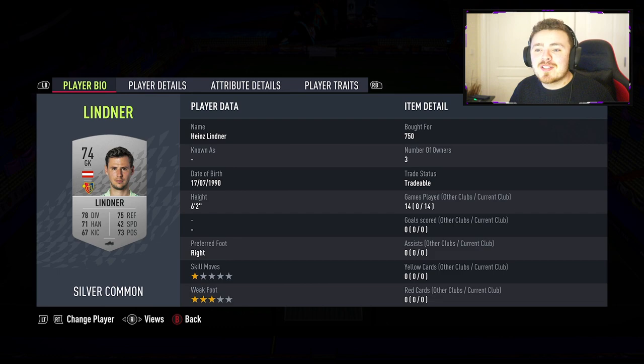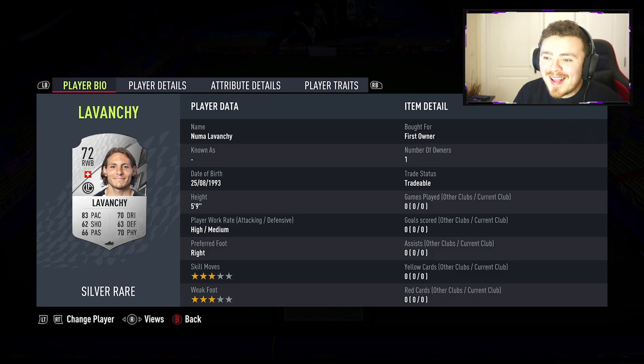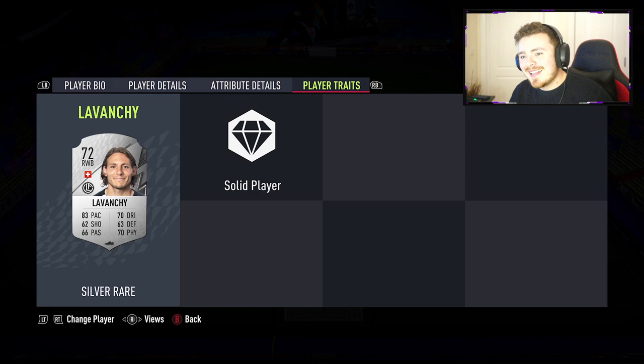In goal we are starting off in the Swiss league — it is the Austrian man Linder. They've actually used him for 14 games, and you're going to see why shortly because of the centre backs. He is a very solid goalkeeper. At right back we're rocking Numa Lavanchi — five foot nine, three star skills. As a right wing-back on the player card, you can convert him if necessary, but he looks pretty damn solid. Very well-rounded for a fullback with fantastic stamina to bomb up and down the pitch.